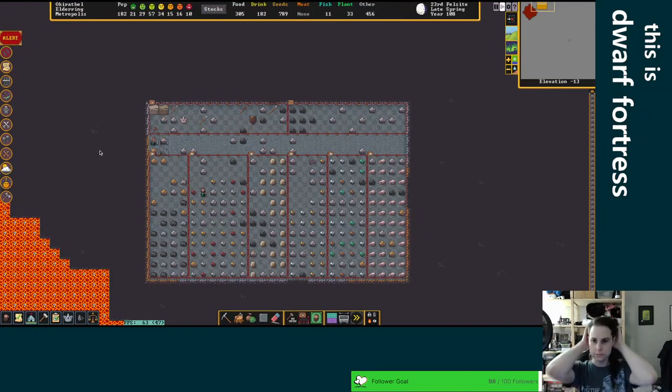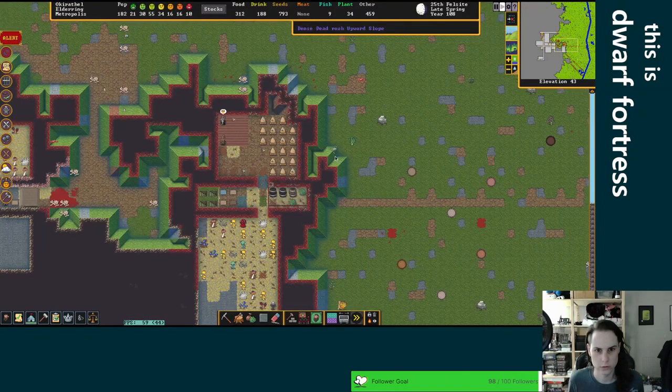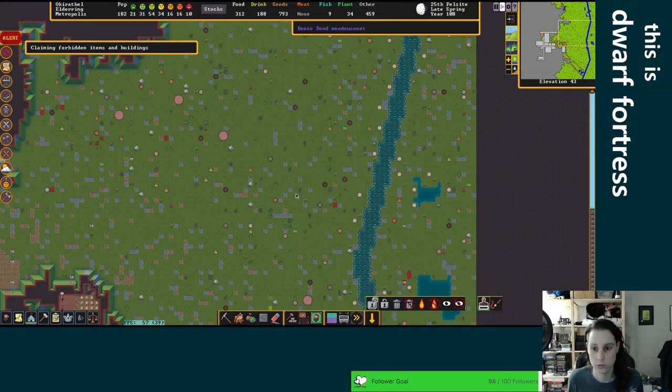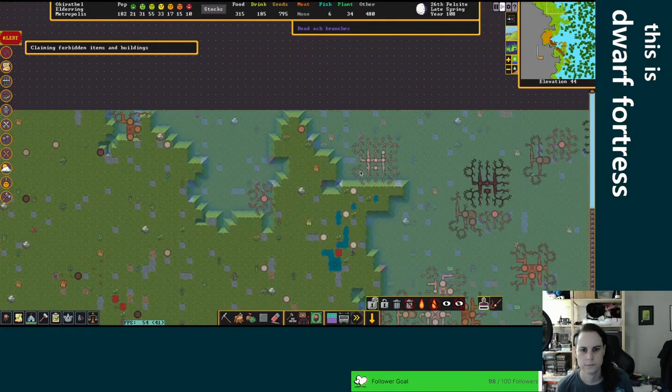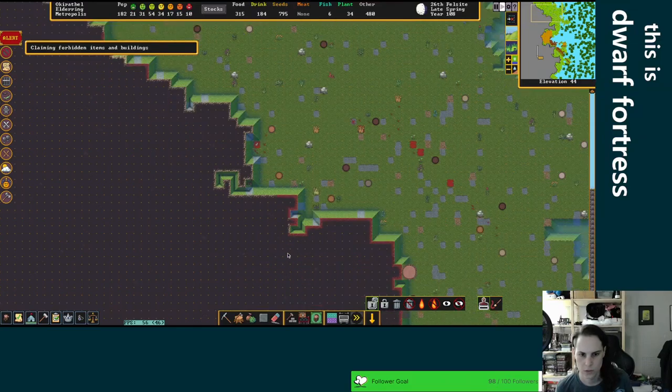Just waiting for this to settle down a little bit, and then I'm gonna designate all that stuff to be melted and just start melting it. Let's go check the surface and make sure there's nothing sitting around that we want to melt. Here's some arrows. Zoomed out too far, I can't see anything. It's probably not metal stuff but whatever. Just litter everywhere.